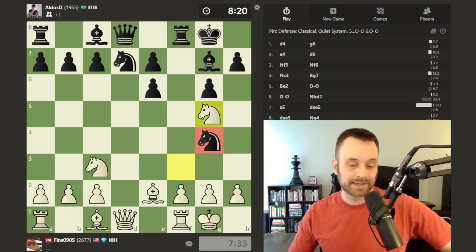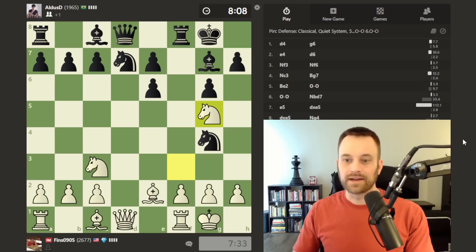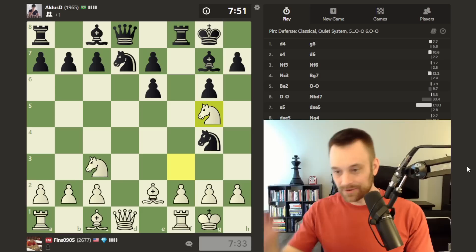Black more or less has to move this knight and allow knight takes e6. I like how this is labeled as the Pirc defense classical quiet system — and we have this position after 10 moves. So even though this is the quiet system, we can make use of a pawn break idea.